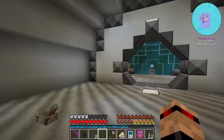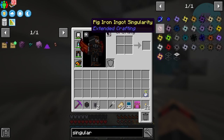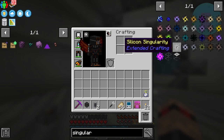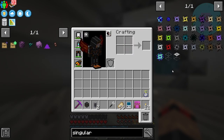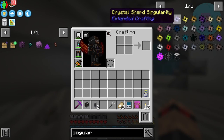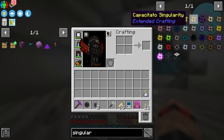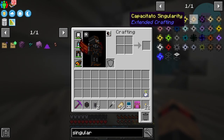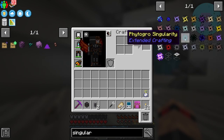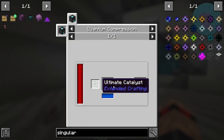I had a comment about singularities. I really like what they've done in this pack - it's not just get a ton of iron and diamonds to get an ultimate singularity. It's like 'here's a bunch of weird items, please go get me a bunch of these and do all the crafting for it.' This tesseract one is going to be a bit of a pain to set up, but I like that.